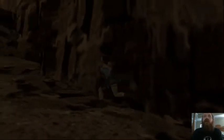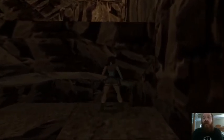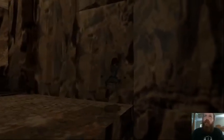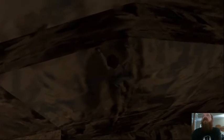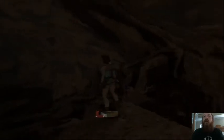This is also the area where you get secret number two. Climb back up this way, come over here and you'll see a slit in the rock - grab it and shimmy to your right. Eventually the opening in the rock is big enough that Laura can climb up into it, and that's where she claims secret number two. Go ahead and grab the shotgun shells.